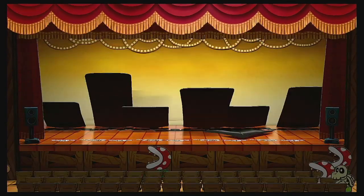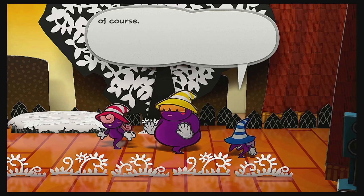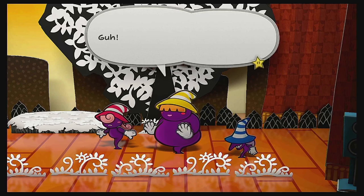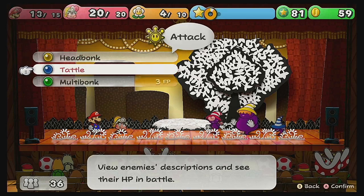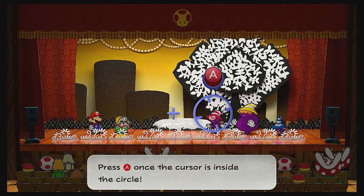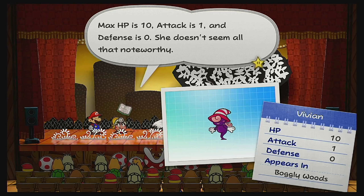I was right about there being a fight. It's most unlucky that our sights are set on you — unlucky for you, of course. Marilyn, Vivian, let's show them precisely what we can do. Alright, information — I'll get Vivian first, because she's the one I want to know the most about. And that's Vivian — she's the youngest of the Three Shadows. Max HP is 10, attack is 1, and defense is 0. She doesn't seem all that noteworthy.